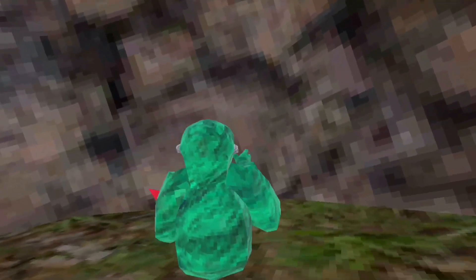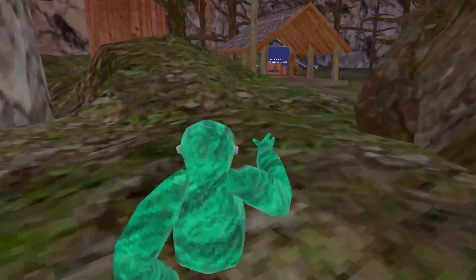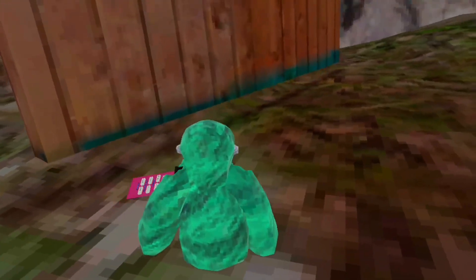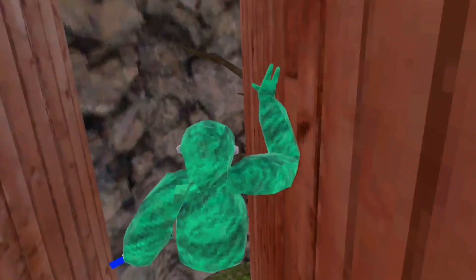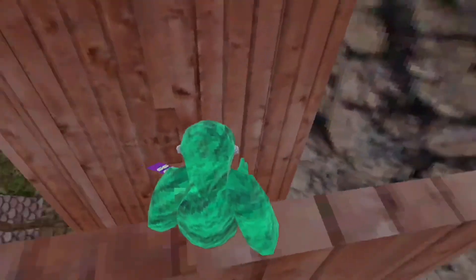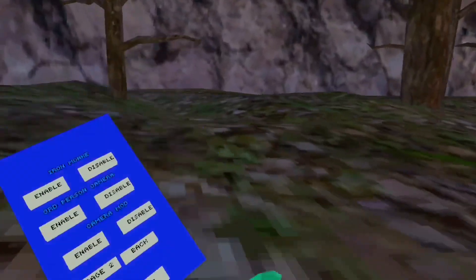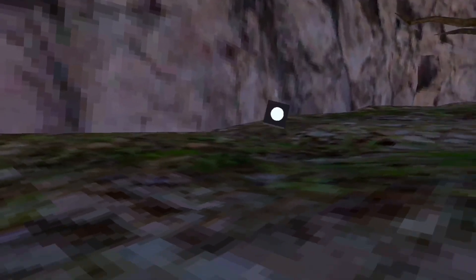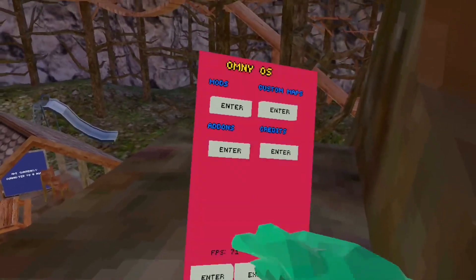Oh my god, the third person camera is so cool — this is so weird! Let's try to climb the double walls with it. Oh my god, this is kind of hard — but I did it! The next mod is the Camera Mod — wait, oh my god it works! That was all the mods.